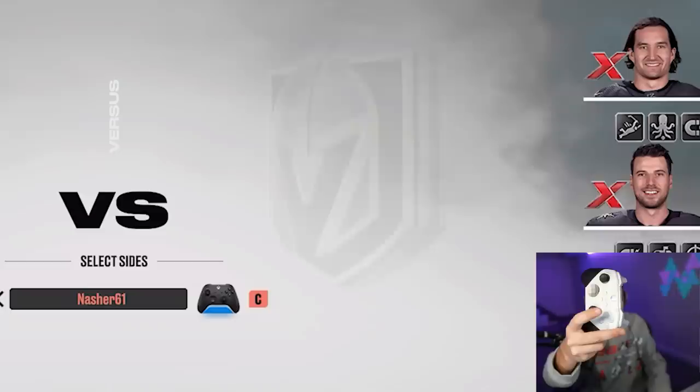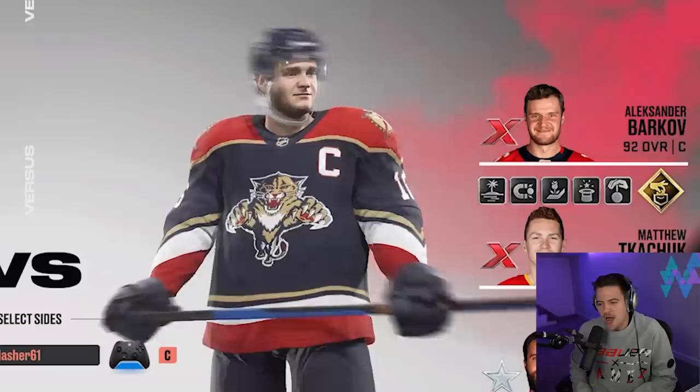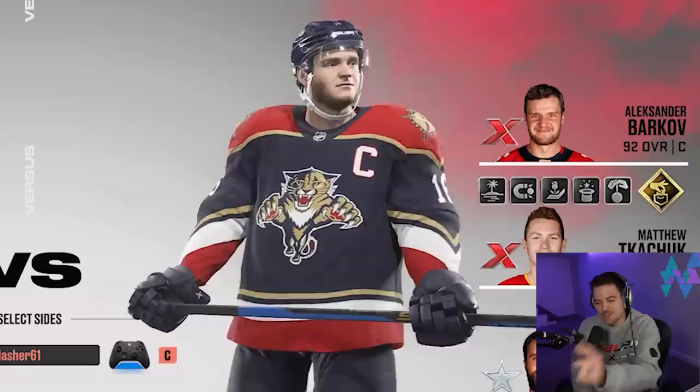All right — team number two, shootout number two. In one, two, three — we got the Central All-Stars. We'll go one more — and the Florida Panthers. Honestly, two of the better shootout lineups that we can get. Barkov, Matthew Tkachuk — these guys are going to be gross. Unfortunately, we don't have the updated reverse retros in the game because I would absolutely be rocking that Florida Panthers baby blue jersey that they have.